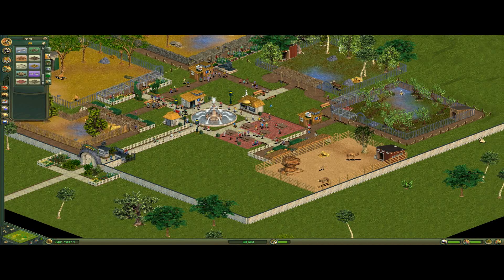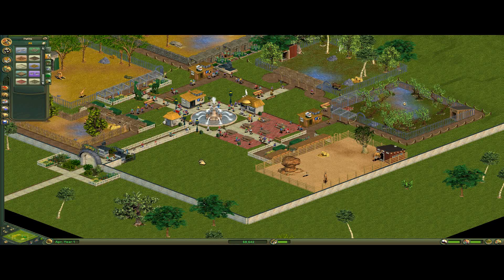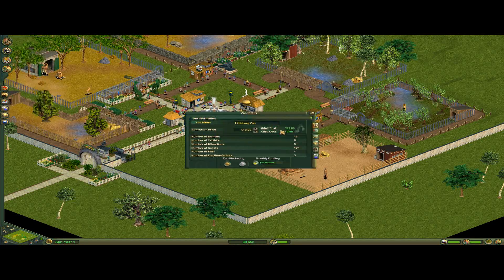That should make you happy, because guests instantly lose happiness the minute they touch grass.